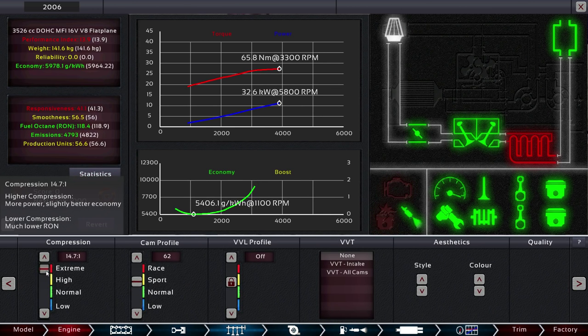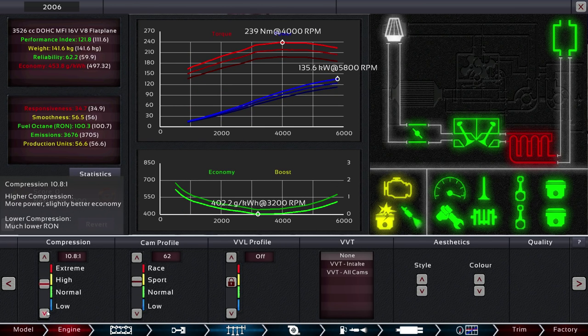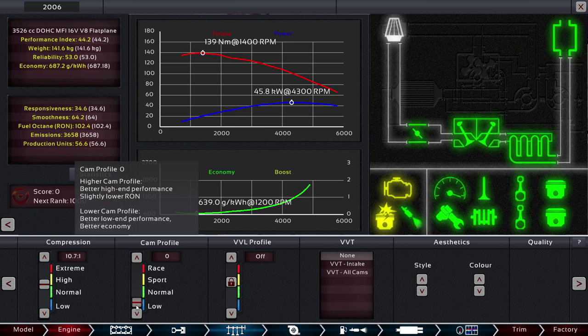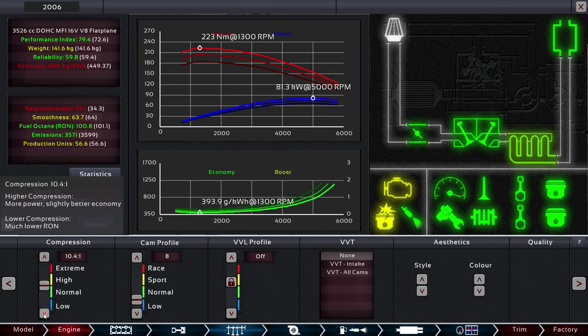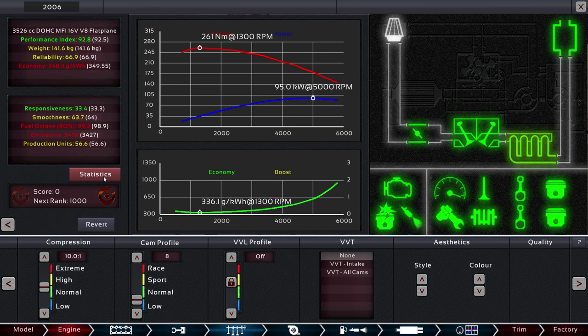Now that we've got that, we've got to bring the compression down to a place where it doesn't knock. Did drop responsiveness a bit, but we're still generally okay. We're not knocking. But the performance index is terrible. Responsiveness is good, but everything else is awful again.